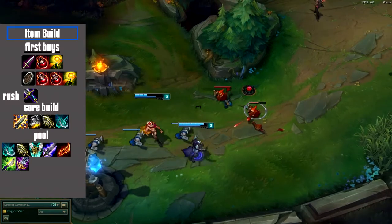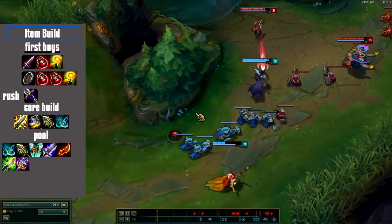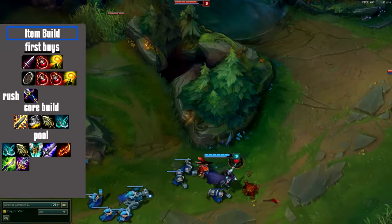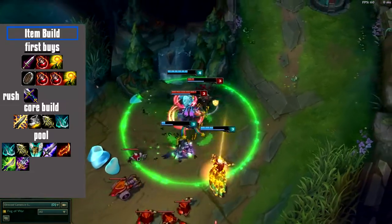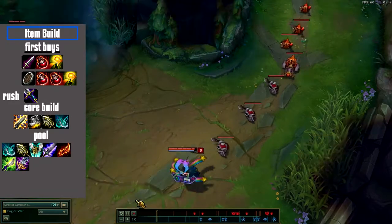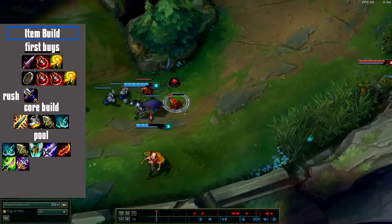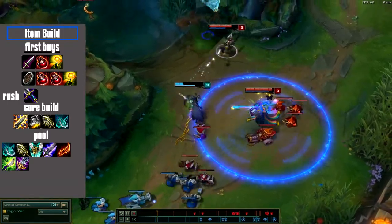Now we come to the core build. First rush BF Sword, then buy basic boots and finish your Statikk Shiv. After that finish your boots and try to get Infinity Edge and Phantom Dancer. Most times I play the core build as is, or replace Infinity Edge with Lord Dominic's Regards. You always have to decide what you need in your game — if enemies have a lot of magic damage like a Kassadin who can one-shot you, buy a Hex Drinker as a 3rd or 4th item. If they have a lot of CC, rush QSS as soon as possible. If you feel safe in teamfights, buy a Bloodthirster or Lord Dominic's as a 4th item. If you want to make sure not to die, buy Guardian Angel.